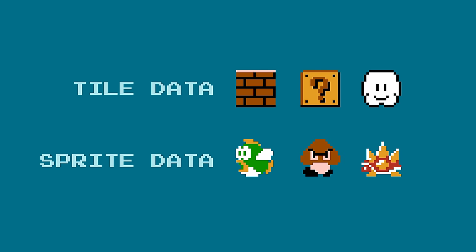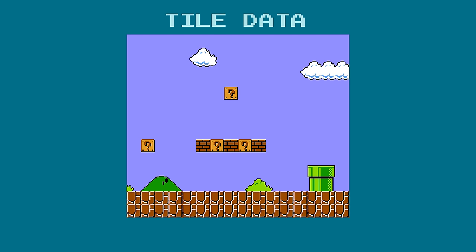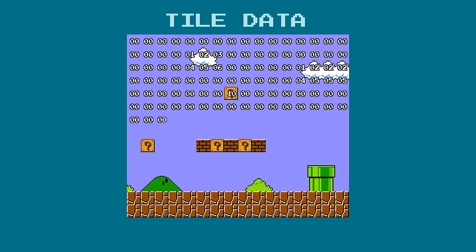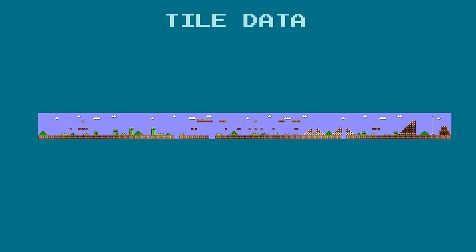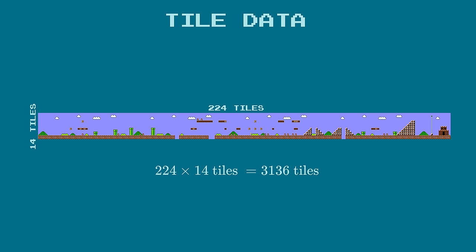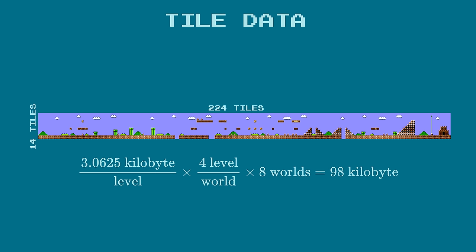This is due to the intricate way that the level data is stored in the ROM. The data for the tiles and the data for the sprites are held in different locations, so they are dealt with separately. A naive way to store a level's tile data would be to just take all of the tile IDs for the entire level and list them one after another, left to right, top to bottom. This is just wildly inefficient though, since levels are mostly empty space. Level 1-1 is 224 tiles long and 14 tiles high, which equates to 3,136 tiles, which would take about 3 kilobytes to store. There are 8 times 4 levels, so multiply that by 32 and we're looking at around 100 kilobytes just for tile data. The Super Mario Bros. program ROM was only 32 kilobytes big, so that'd be such a waste of space.